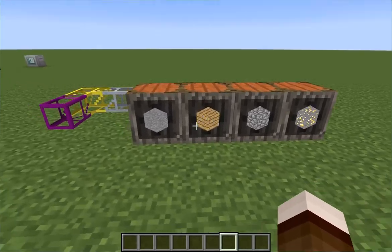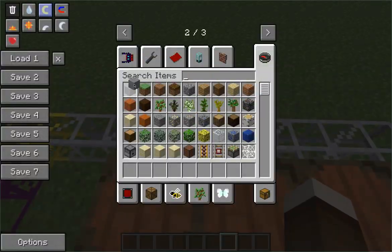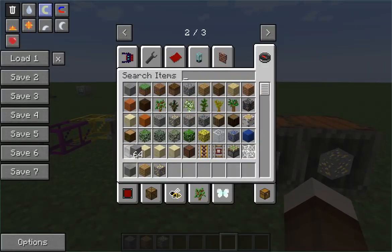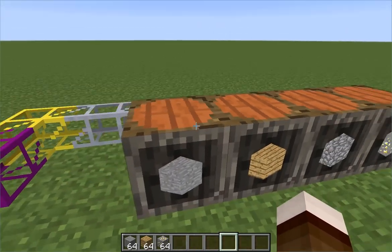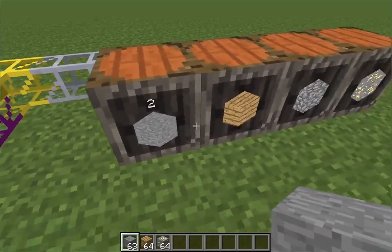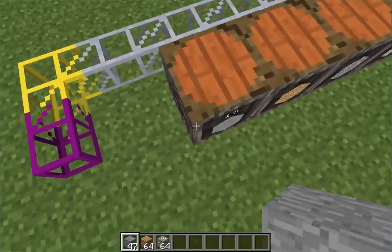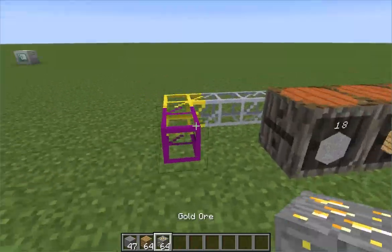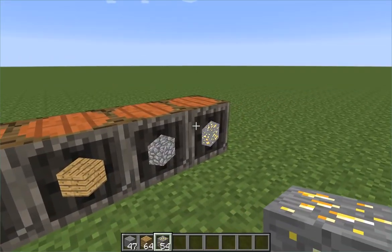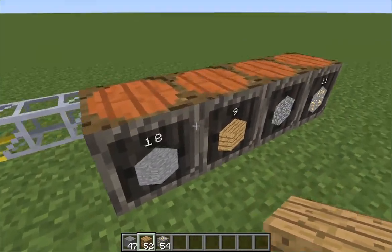The first thing I'd like to show you is this. You might be thinking, this isn't new — and it isn't. It's the good old clay insertion pipes. I'd just like to remind you very quickly how they work. A clay insertion pipe will always prioritize a machine. So if you give it stone, it will insert it into the stone barrel because it has space for stone. And if you insert a whole lot of it, it will keep inserting to that barrel. You can also try gold or wood, and they will all find the first inventory which can be filled by them.